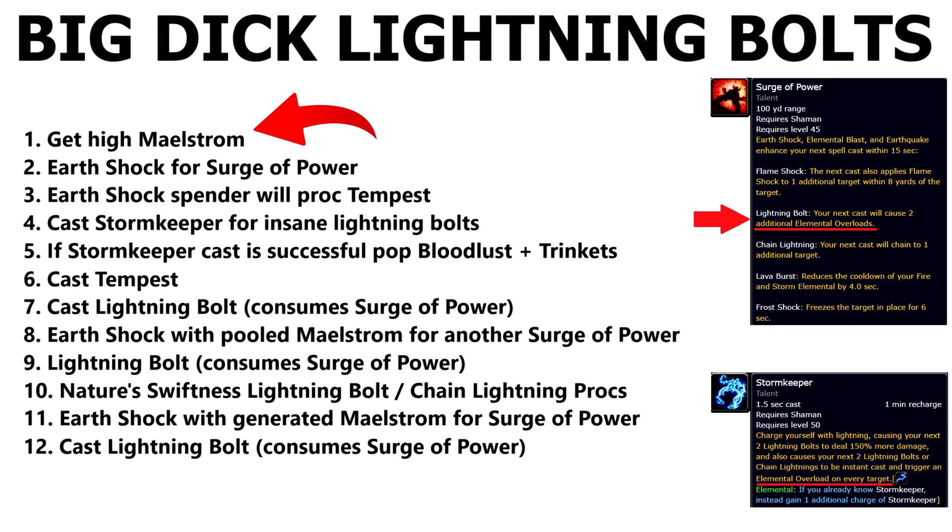I know it looks very intimidating looking at this 12-item list of things that need to line up, but the hardest thing is just operating at high maelstrom. When you're at high maelstrom and you spend that Earth Shock to not cap out, you're eventually going to proc a Tempest - you're already at stage three. Once you have that Tempest, you Storm Keeper, and when you Storm Keeper you already have the Surge of Power from spending the Earth Shock. So you've got Storm Keeper going, a Tempest in your pocket, and Surge of Power. Then you cast the Tempest, then the Lightning Bolt which consumes Surge of Power, then Earth Shock with your built-up maelstrom.